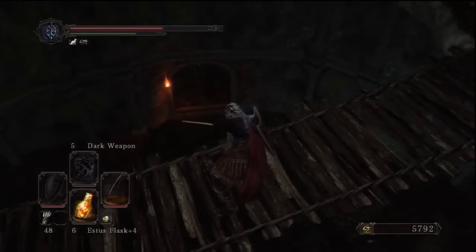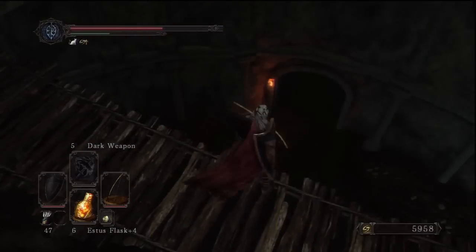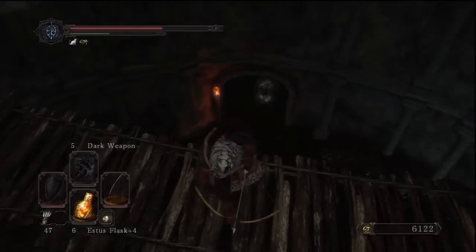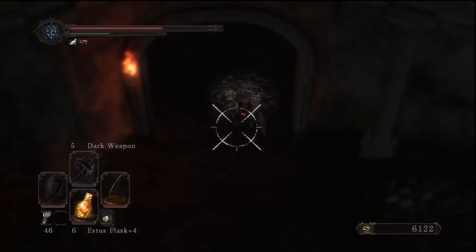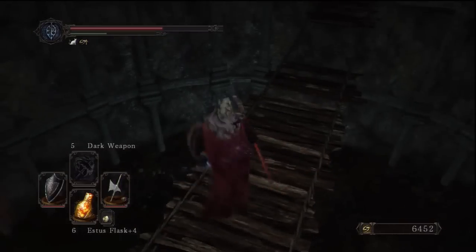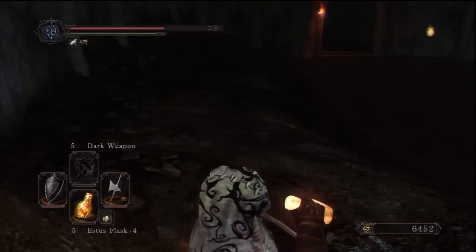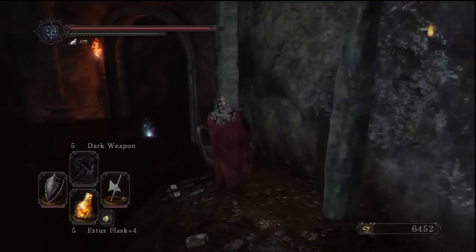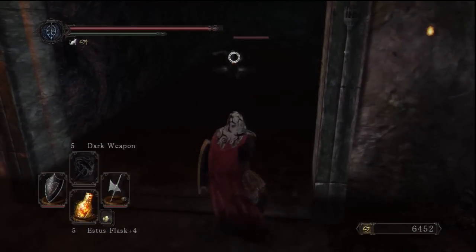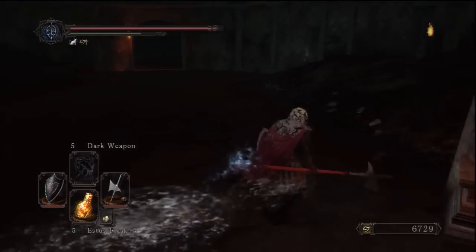Now we're going to utilise the short pull because if you just wait, these guys will funnel themselves out for you. When they get close enough to the bottom of the bridge, you can lock on and it makes it a little bit easier to deal with. There are like six or seven of these guys down here — three on each side. If you don't have a bow, you can go down and just bait them to you because after they explode, they die. These ones with the flaming belly die when they explode, so you can use that to your advantage.